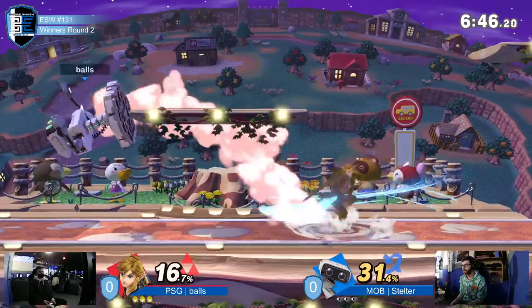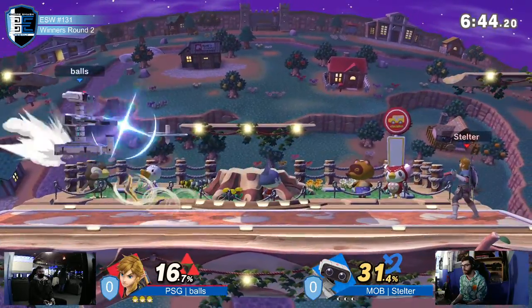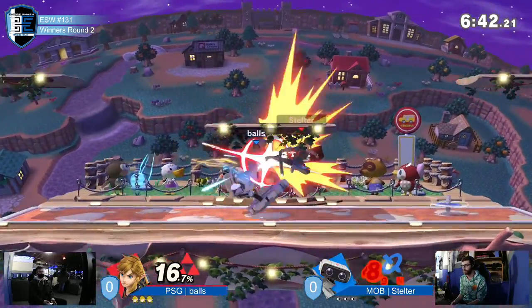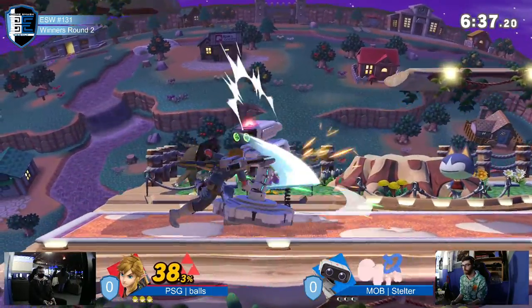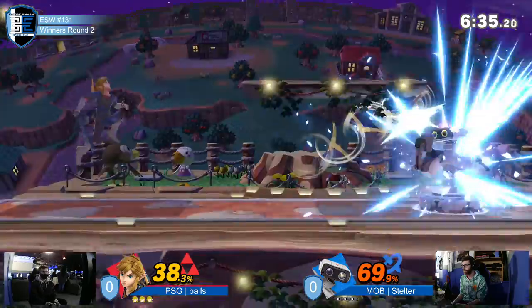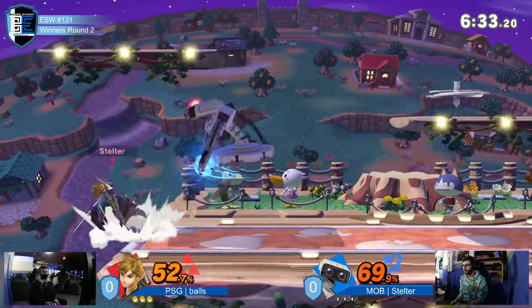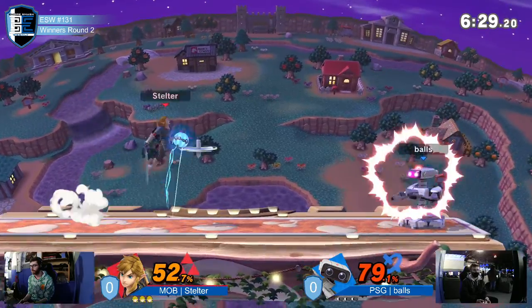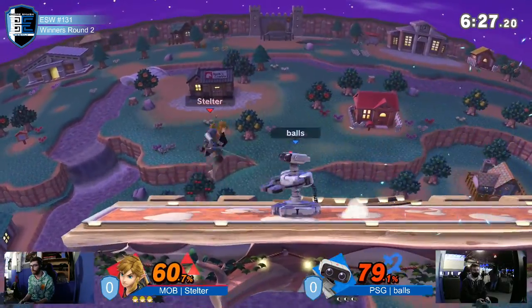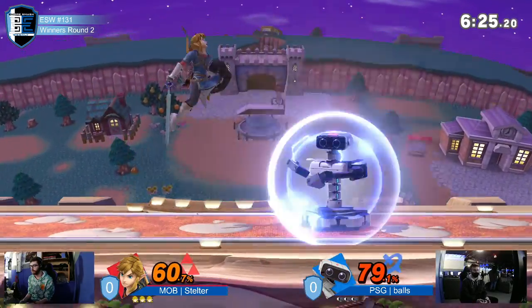Jab on shield. Good up out of shield. See the pressure with the boomerang in — into the bomb. Charge up, doesn't quite hit. Good jab. Rob's taking time. Picked up the gyro.